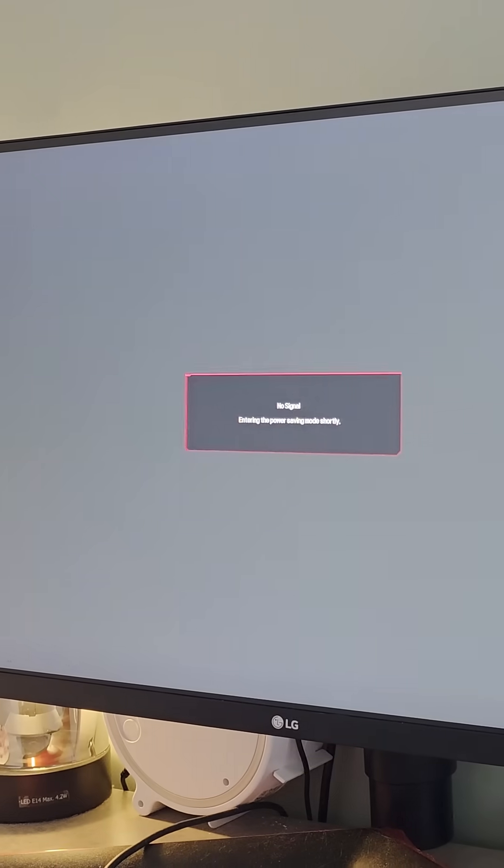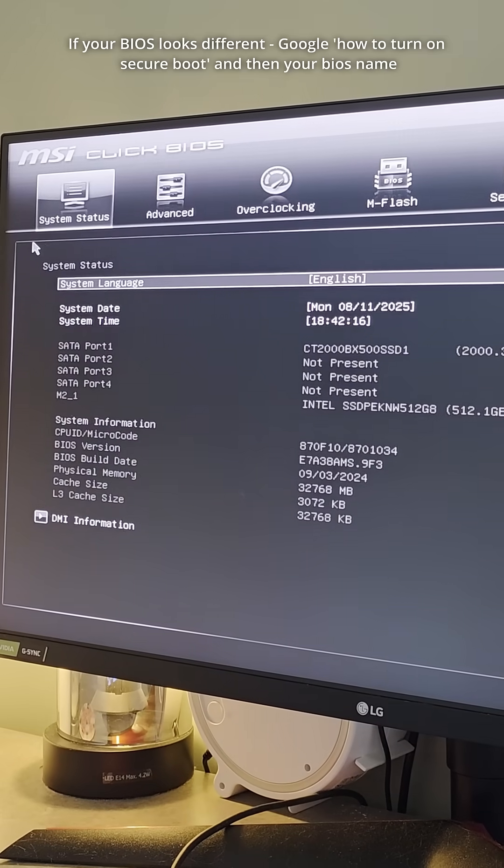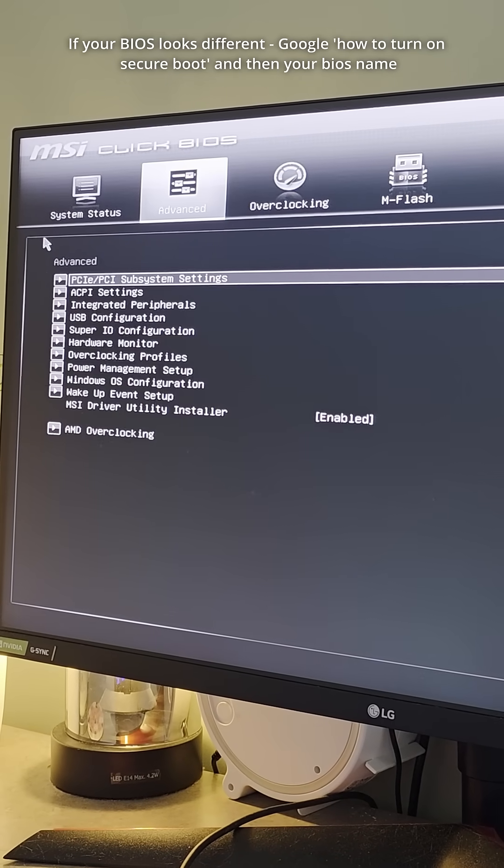Turn your computer off, restart it, and then mash the Delete button — not the backspace, but the actual Delete key. Some computers use F2, others F12 or F11.